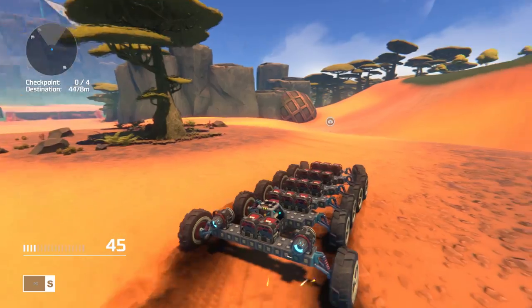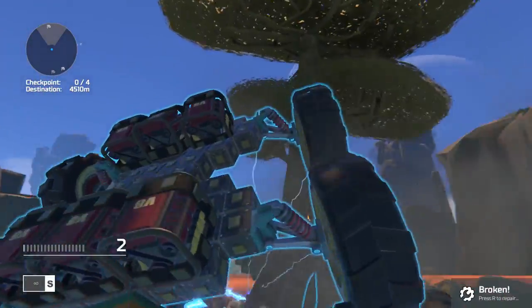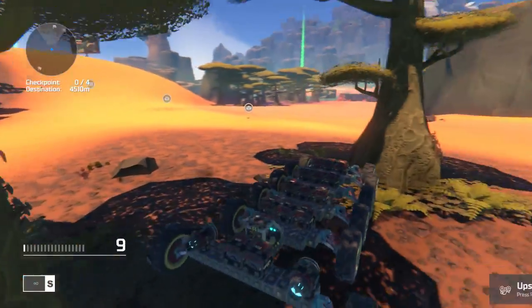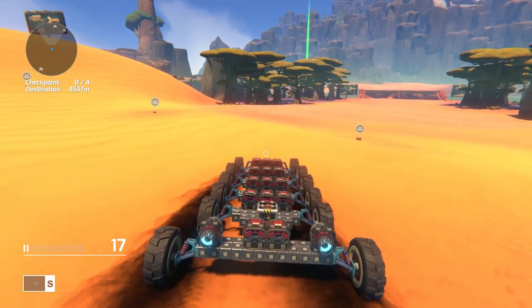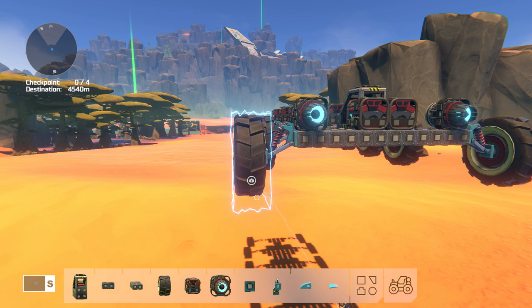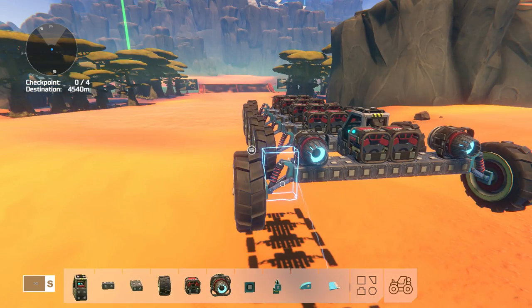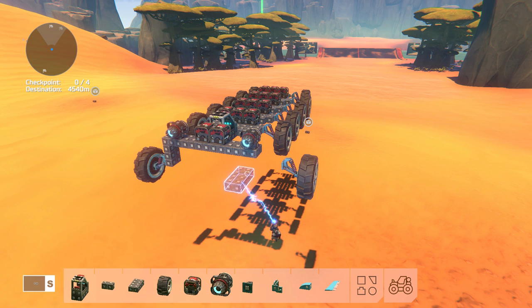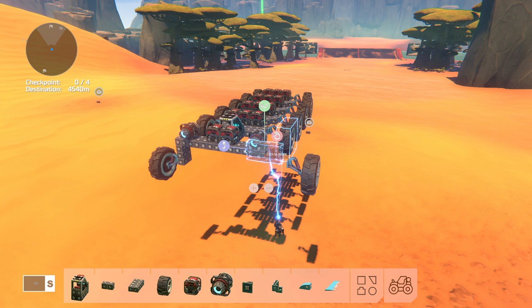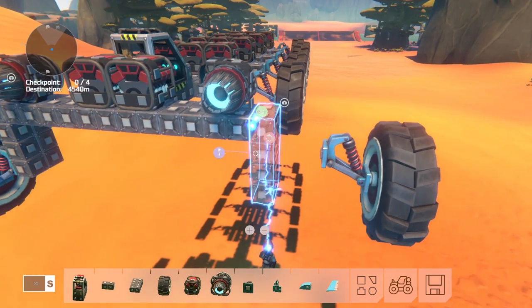Now we're the rock crawler I always wanted to be. I think it just needs to be taller somehow. We just got broken in half - luckily in games like this, a fix is as easy as pressing the F button. But now the big question is how do we make it taller? We need more clearance underneath here, and I think I know how I want to do it. By God, I think this could work - what sort of evil being are we creating here today?